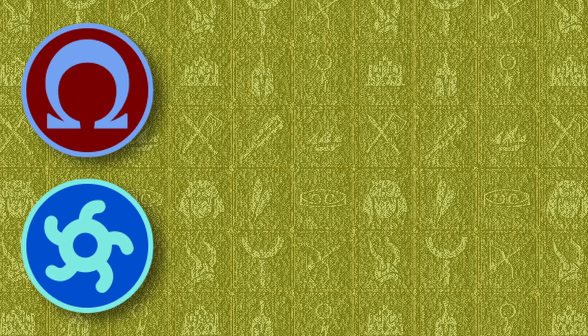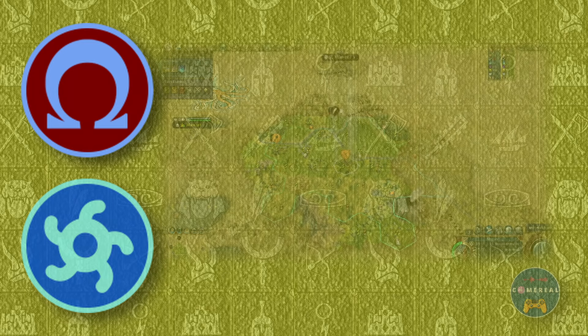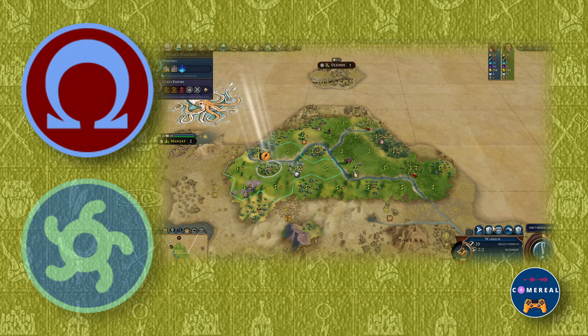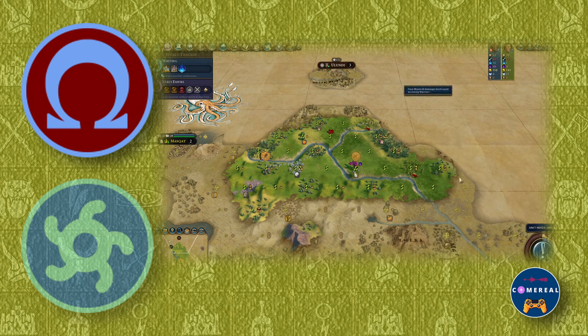Picking off enemy units is what Mulan does best, and so you might want to use her with civs that get bonuses towards or from that. The Mapuche's combat bonuses make them a very happy Mulan customer, but I want to shout out Gorgo's Greece here, as they get extra culture from the kills that Mulan gets, and they also buff her combat strength ever so slightly with every red card you slot in.